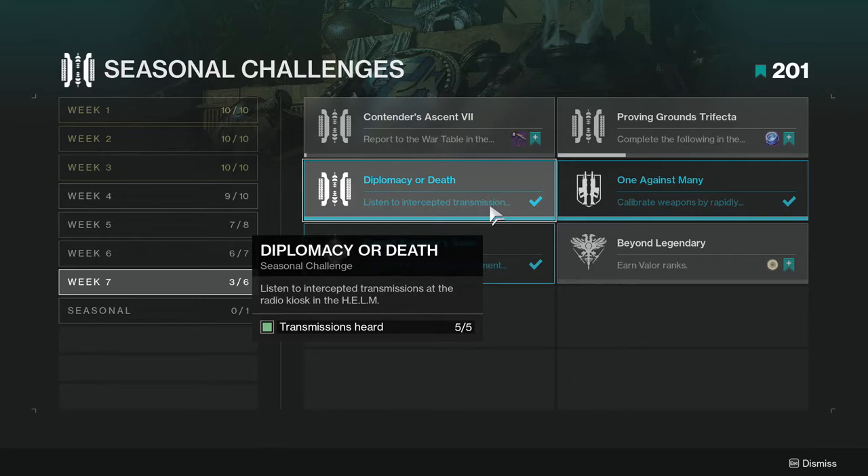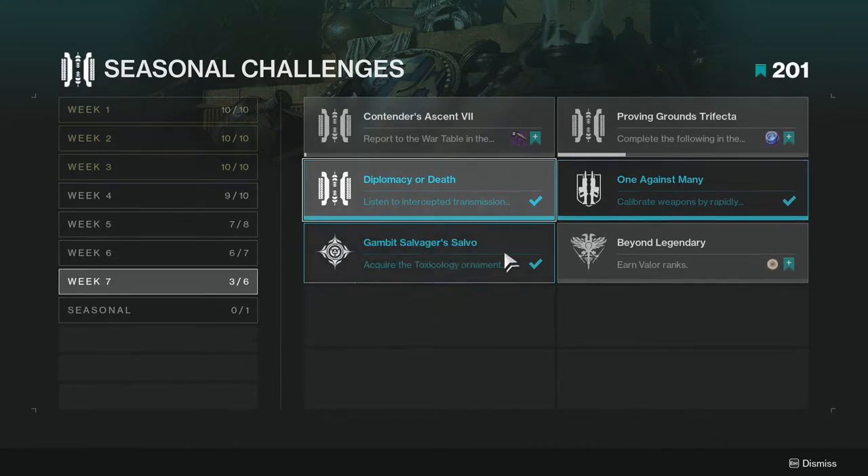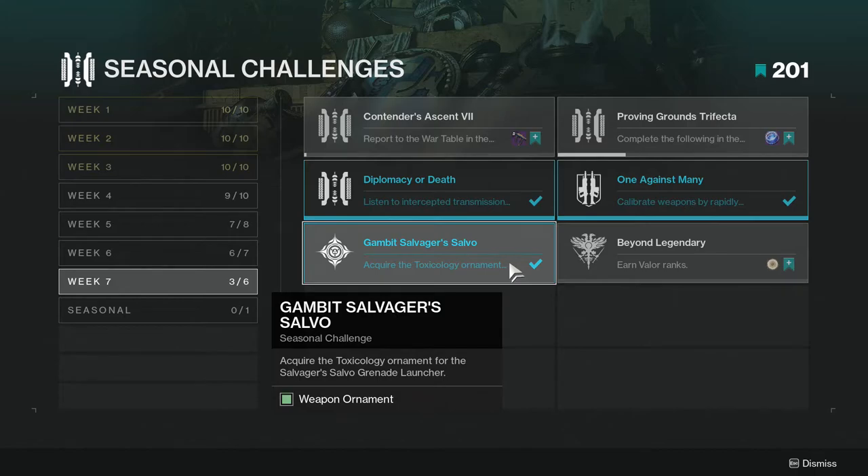Diplomacy or Death: listen to intercepted transmissions at the radio kiosk in the Helm. I literally got this when I logged in because I always listen to all the transmissions. I don't know if they reset daily or weekly, but there that is.